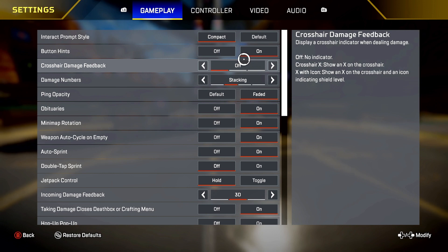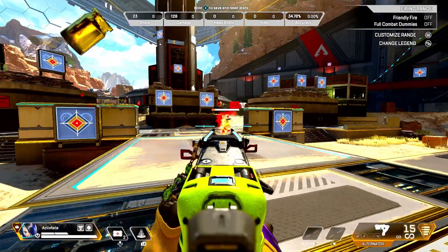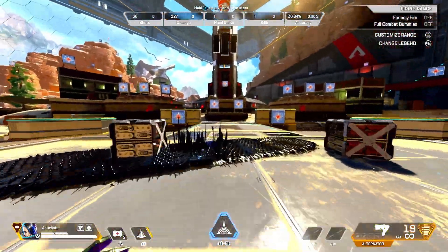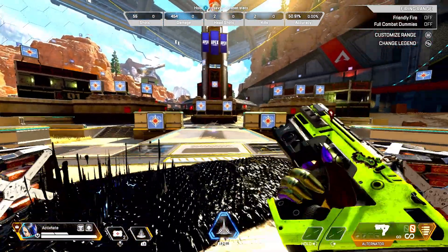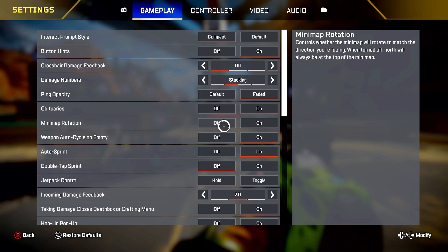If I miss a setting and you guys want me to go over it, I can make another video or answer in the comments. Crosshair damage feedback — this is off, X, and shield X for shield icon. Usually people run X for shield icon. I like running off sometimes because I just don't like seeing the hit marker. That's the hit marker, and sometimes I don't care to look for that.